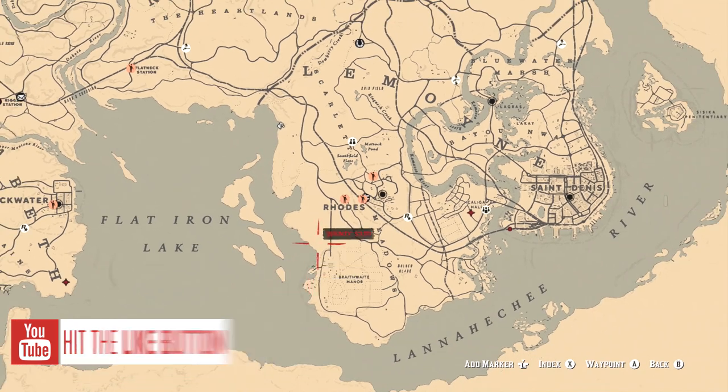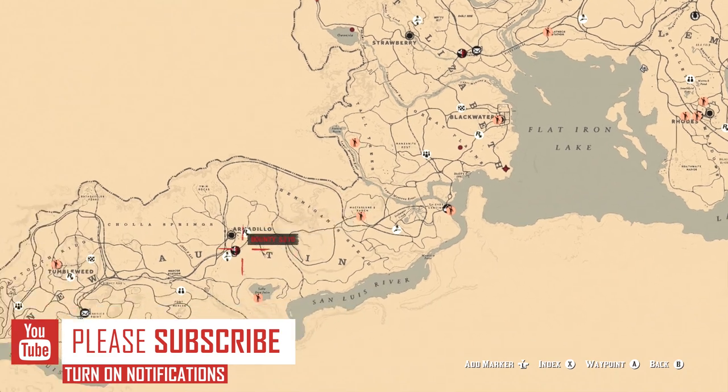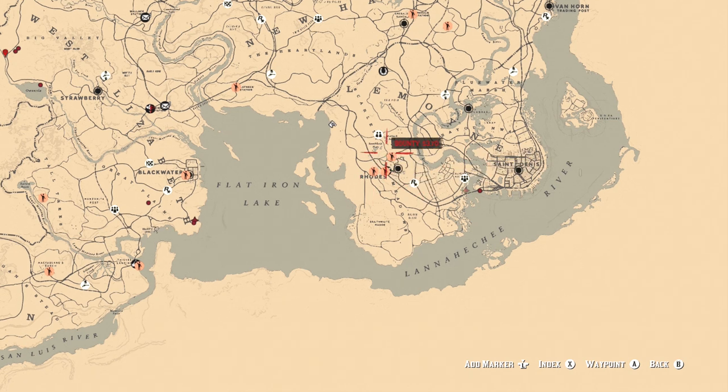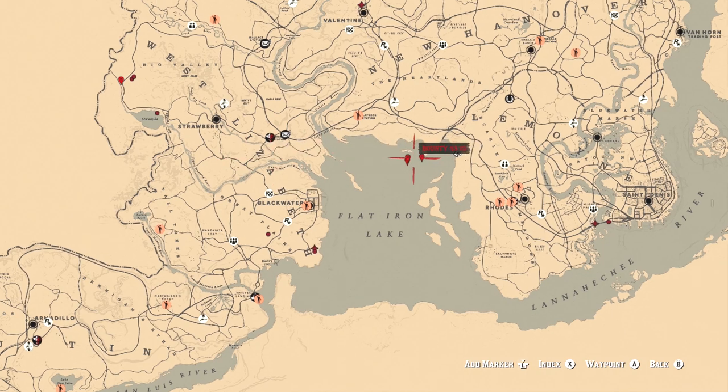But you want to arrive in Rhodes with no problems whatsoever. Go and spawn in Tumbleweed and then fast travel all the way over to Rhodes. Unfortunately Saint Denis is too close, so you're probably still going to have a similar number of people in the lobby. But as you can see there are quite a few people all the way around.